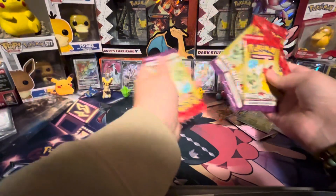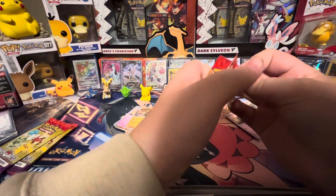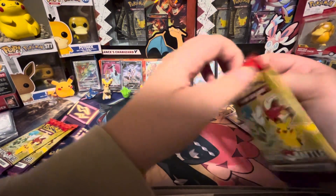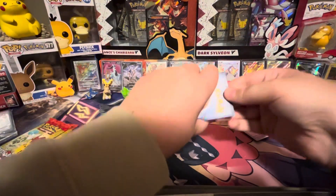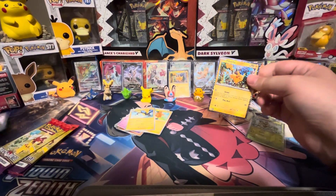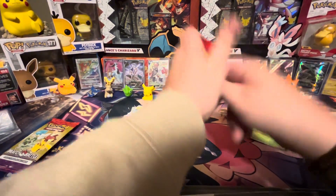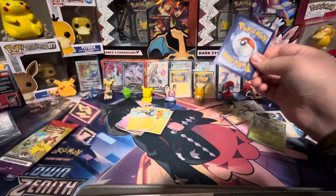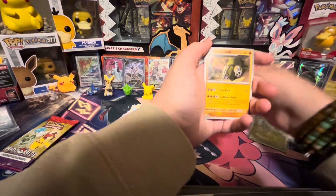Now let's open up these packs. Let me know in the comments how many packs you think it will take — do you think we'll have to open up more than just these ten? Cyclozar — we have that one. Pommy — we have that one. Kilowattril — we have that one. And another Pikachu. I think Pikachu would be the most rare — we pulled the most of that out of all the holos. We just need a Titan holo, and I don't know what we need for the commons and uncommons. That's a duplicate, that's a duplicate, duplicate.